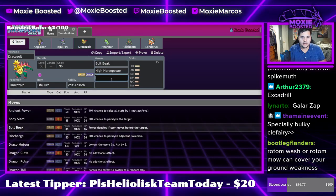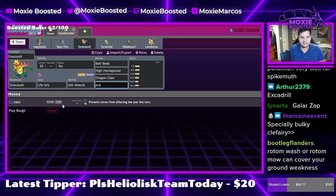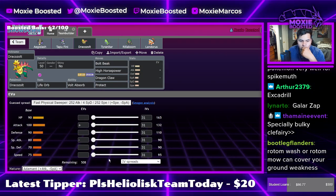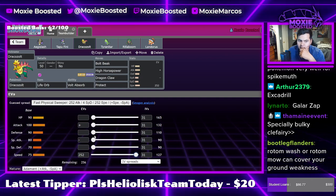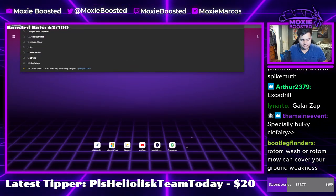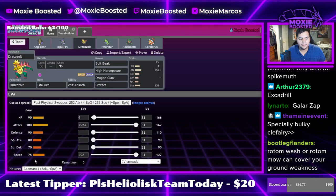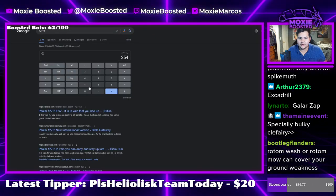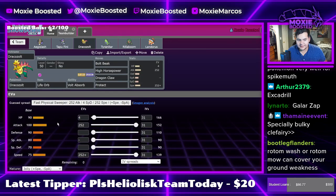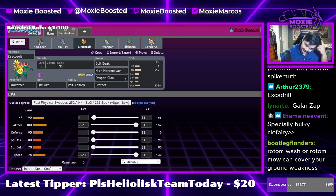Life Orb, Bolt Beak, High Horsepower, Dragon Claw — even though we probably won't click it that much — and Protect. Can I run Adamant? Yeah I can — 127 times 2 is 250, or I probably have to run Jolly. 139 times — I'm pretty sure that's literally just barely enough to outspeed Regieleki. That is definitely on purpose. Okay, we'll do Jolly so we can outspeed Regieleki.